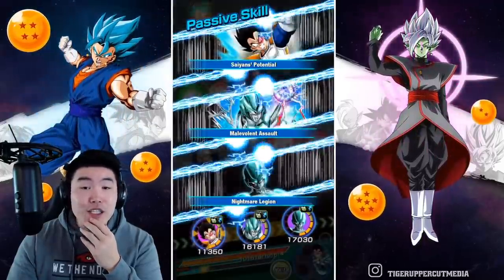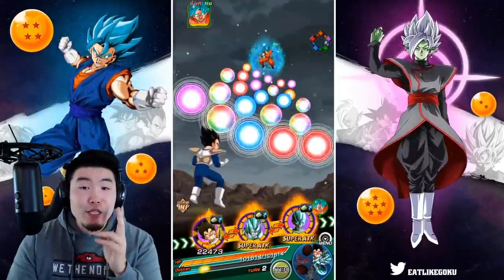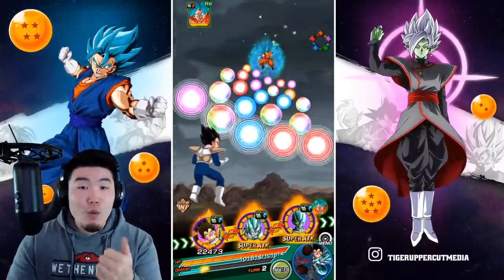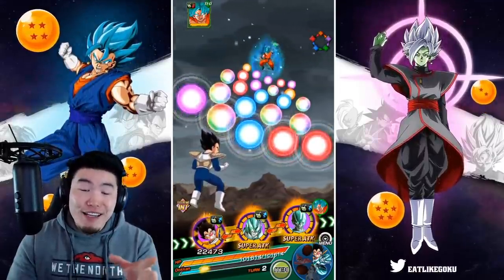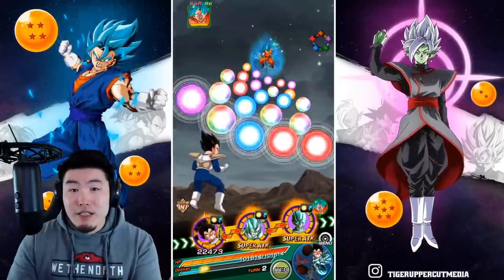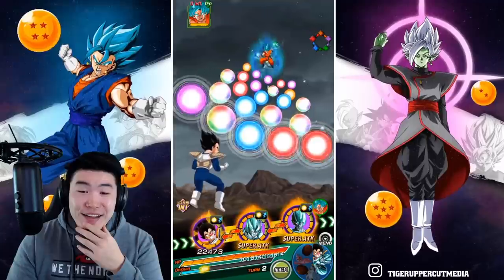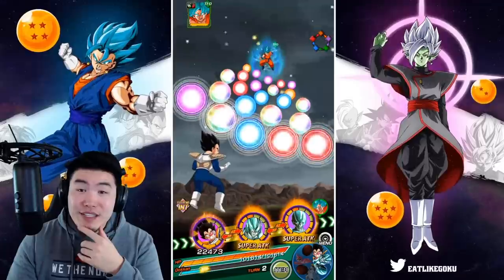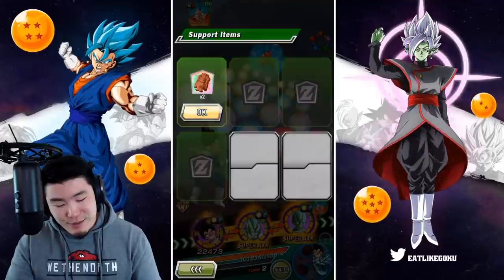By the way, we recently learned through some data mining that Goku has exactly 200 million HP and a defense of one — so he basically has no defense, just a ton of HP. That's why it's so hard to kill him within two turns and clear all the missions. With that said, I have to use the items now. I'm very, very nervous because this setup is just perfect.